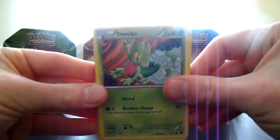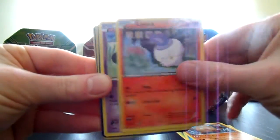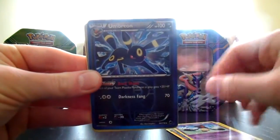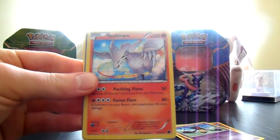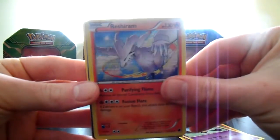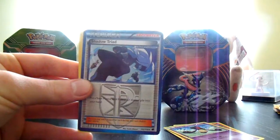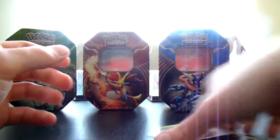From Plasma Freeze we've got Trico, Horsea, Primate, Litwick, Yamask, an Umbreon Reverse — that's rare and awesome — and a Reshiram holo. Awesome way to start off this tin with a holo! Also Shadow Triad, Staravia, and Crocorax.